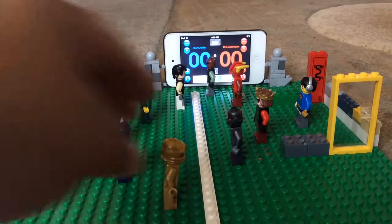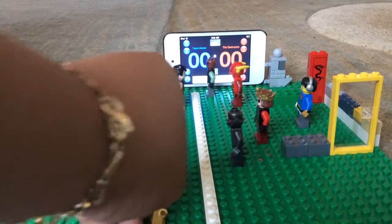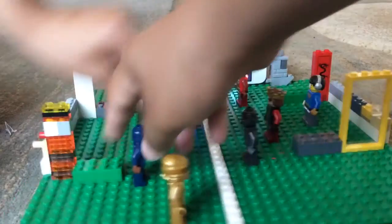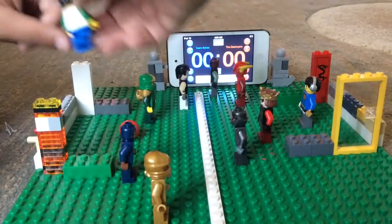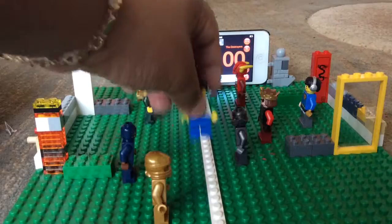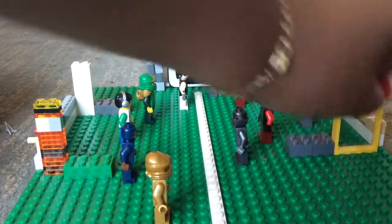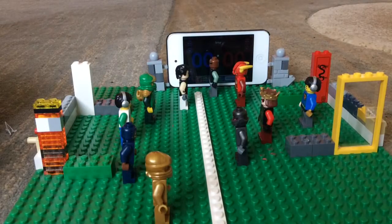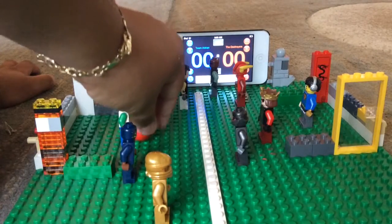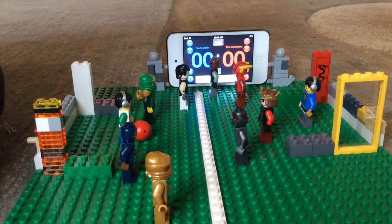Alright, so the rules are simple. To move, you have to do this. And if you get the ball out of the court, it goes to the other team — it's a goal kick. And if you make the goal kick, you get two points. There are no big figs, weapons, or cheating allowed.